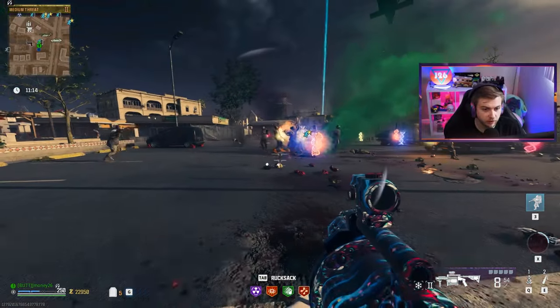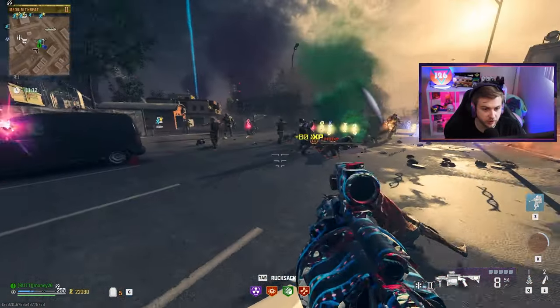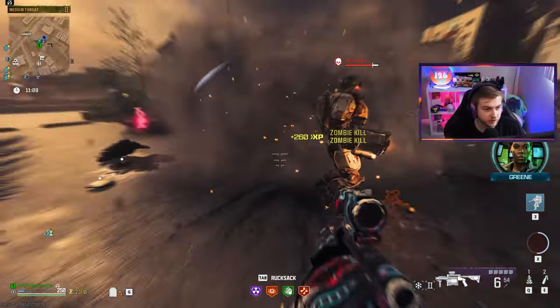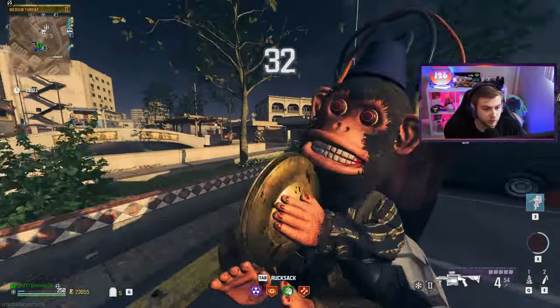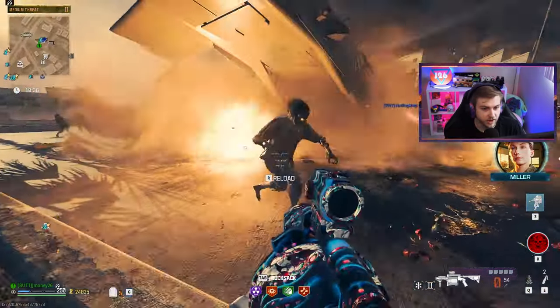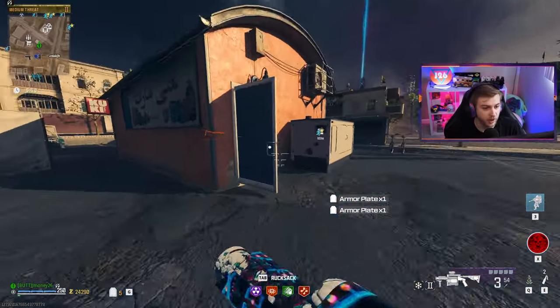Looks like more than five zombies but I don't think I got more than five kills there. They have to be weak. No way the monkey bomb doesn't do enough damage here. We're still at zero kills. This has to be done in tier one - we're back on the hunt for monkey bombs.